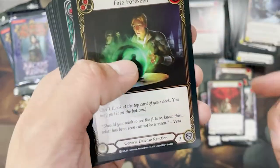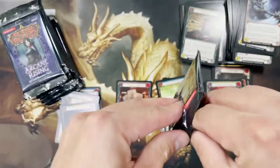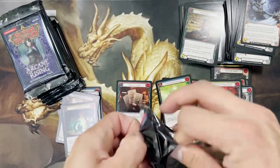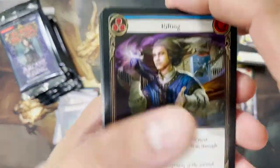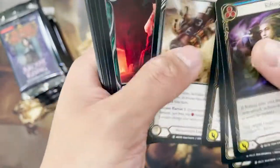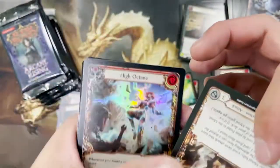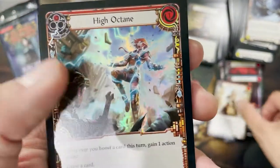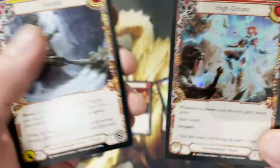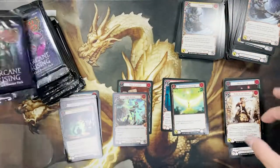Looking at pack positions — number six, seven, and eight. I'm not sure whether the legendary comes in position seven or eight; definitely not six, as that's a rare. Wait — foil High Octane, a foil Majestic! High Octane — very nice. Seems like it's going to be a good box.